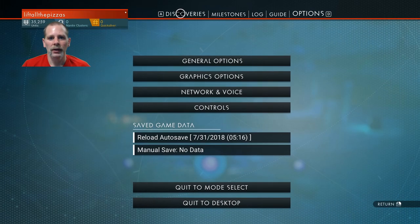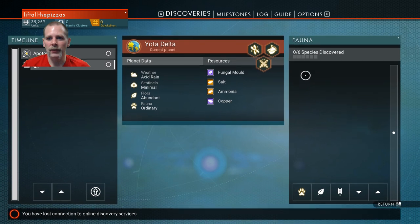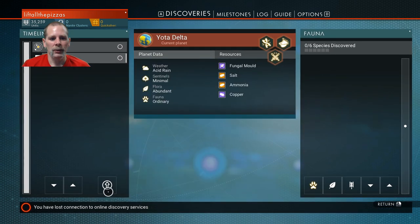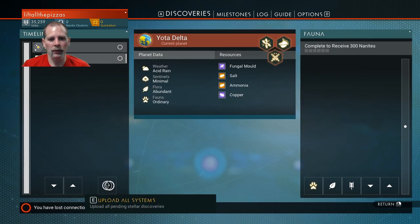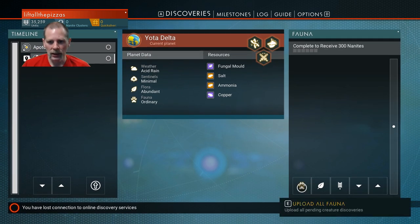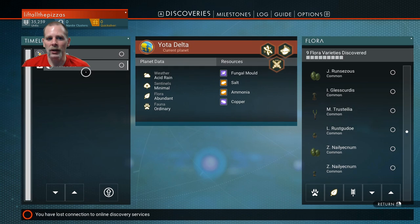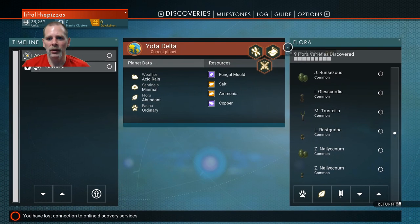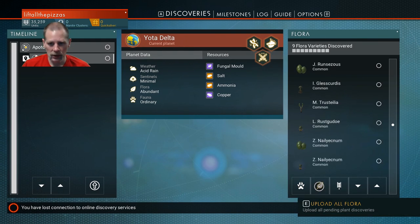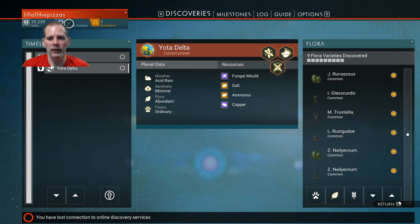Discoveries. There's all the fauna and stuff. Let's see if we'll upload all of them. It's not showing any nanite clusters — it's doing the same thing it was doing in the live stream too. Let's go to fauna... flora... let's try uploading all. Yeah, it gave me 35 nanite clusters. Let's try uploading all waypoints — no, that's it.